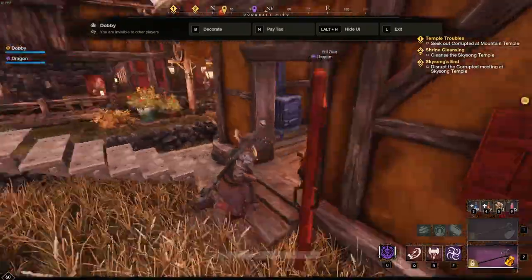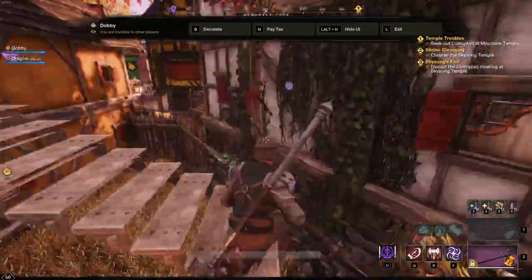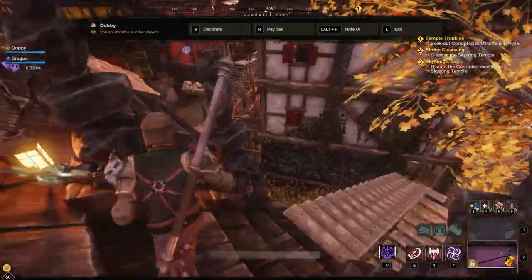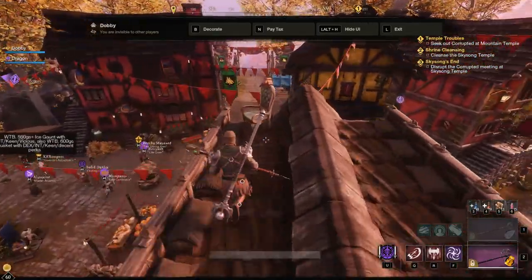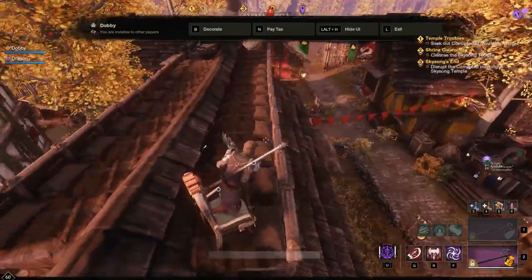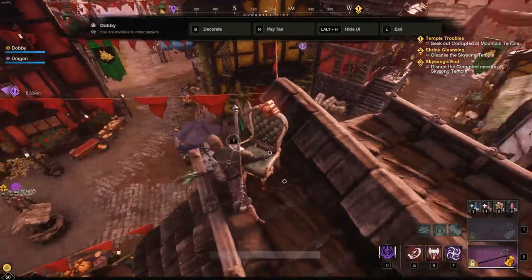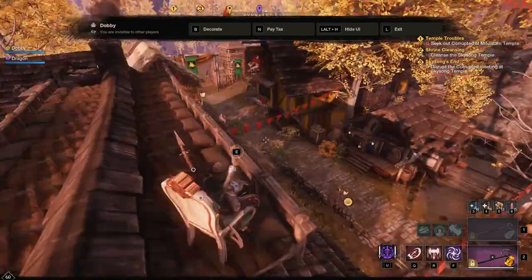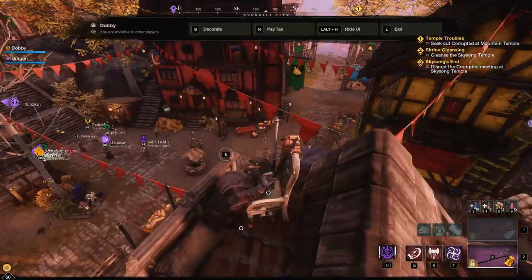I've also built a staircase in my house — I can now get onto the roof of my Everfall house, which I think is hilarious. I was inspired by a Reddit post. Now I have a rooftop area to hang out at and have friends over for rooftop parties. There's a nice view of the trading post and town square from up here, and I've even got a dog up there in a dog bed.